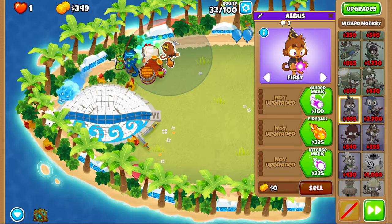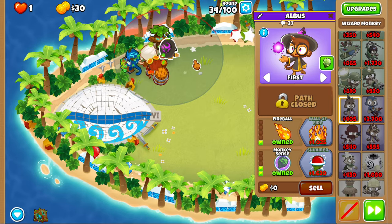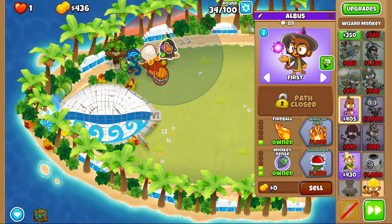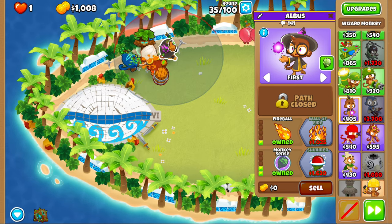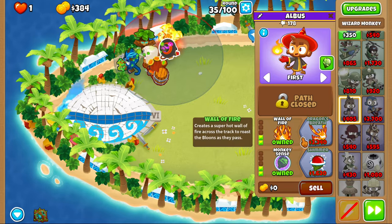Now we're gonna place down a wizard monkey. We'll get intense magic and then monkey sense. Now let's get the fireball and then fire wall. Basically when the MOAB comes out round 40, we want to use our bramble when the MOAB gets to about the firewall — I like to use it a little bit before so it gives you a little bit of time.